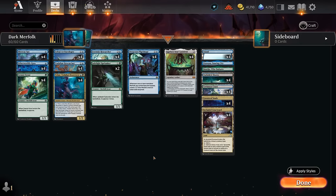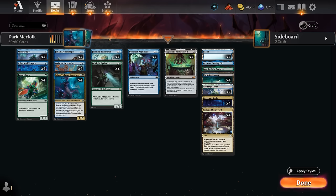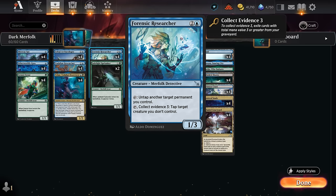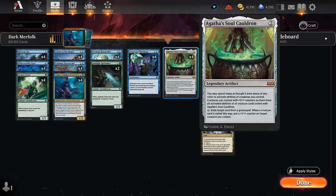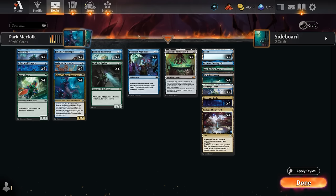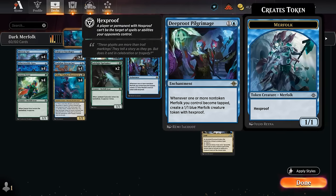So how does this combo work? Deeproot Pilgrimage says whenever one or more non-token Merfolk we control become tapped, we get to make a 1/1 Hexproof Merfolk token. We essentially need two copies of Forensic Researcher on the battlefield — we don't necessarily need the Soulcauldron as a combo piece, but it definitely makes things a lot easier. With two copies of Researcher, we use one ability to untap the other Researcher, which in turn untaps the first Researcher — rinse and repeat, and for every iteration of the loop we get to make a 1/1 token.